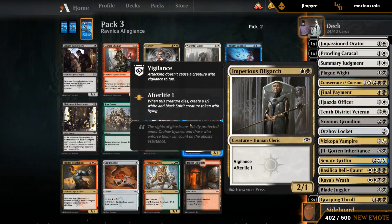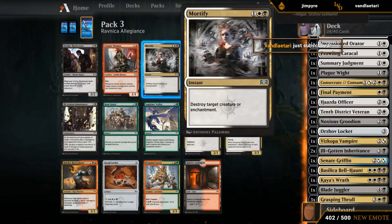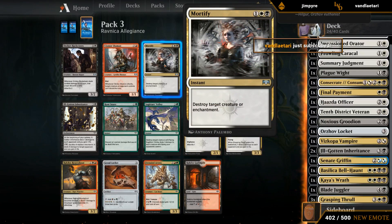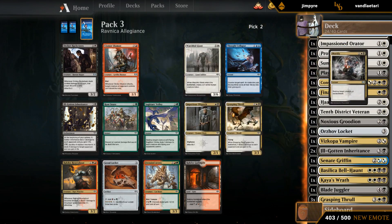Pack three: Mortify, Thrall, another Oligarch, Inheritance. It's between Mortify and Oligarch, and it's probably just a Mortify — can't really pass up on quality removal like that. Hope to wheel Oligarch, although I'm not counting on it.